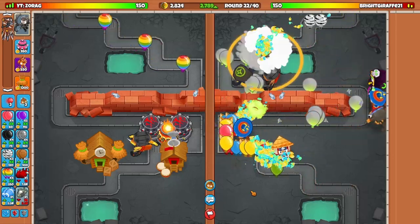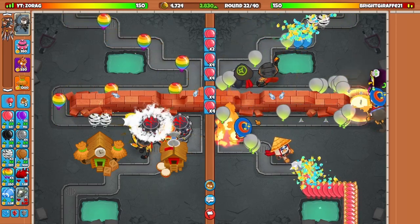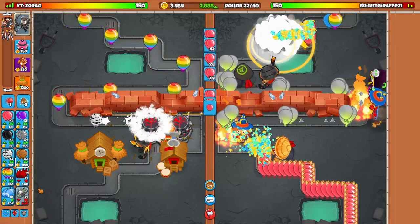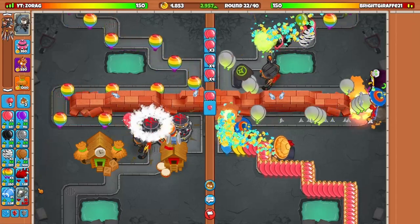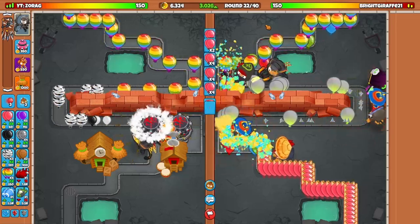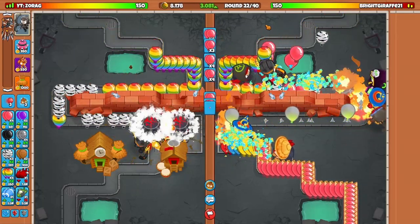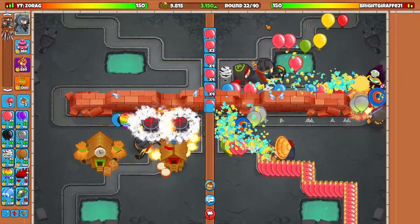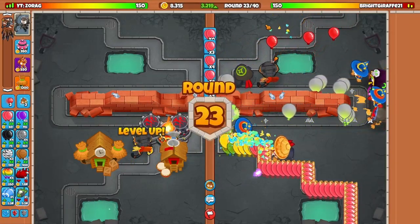It's now around round 22, and I think this is about the time where you could make an argument that it's starting to be late game. At this point we can send ZUMGs, we can fortify them, and in a couple rounds we'll be able to send grouped ZUMGs, then DDTs, and then even BADs. So at round 22 or so, depending on your strategy and what you think you can defend, you're going to want to completely stop getting eco in order to have as much money as possible for these later rounds that are usually going to be determined by bigger rushes.